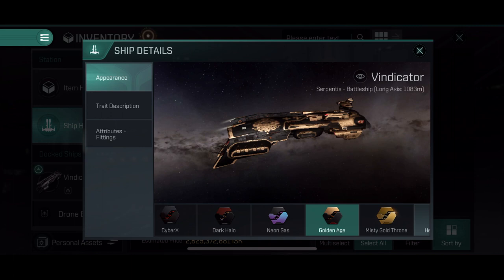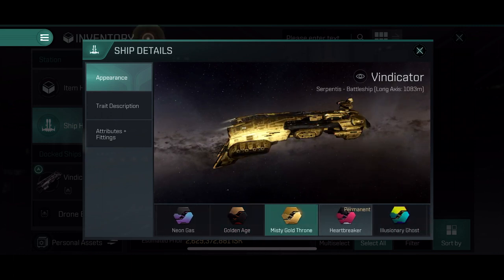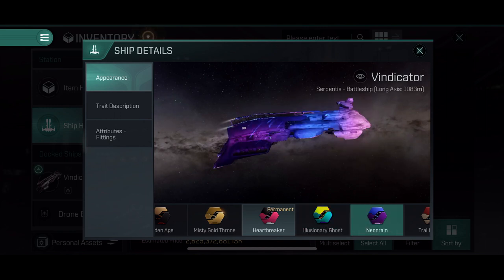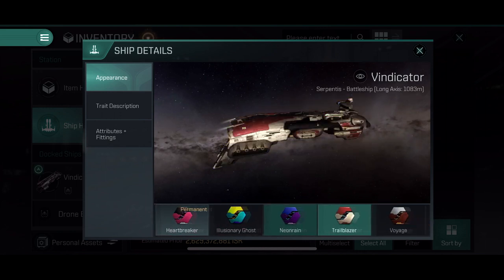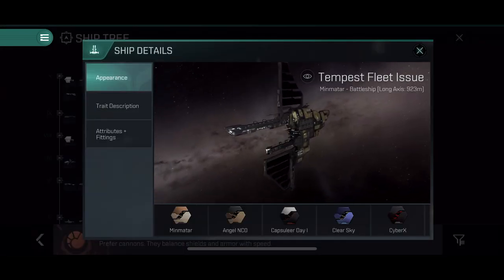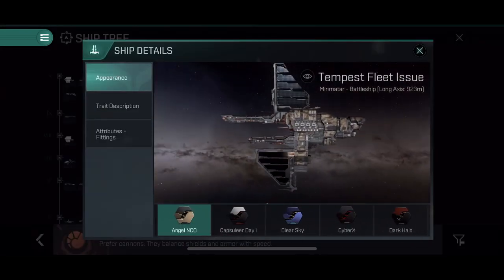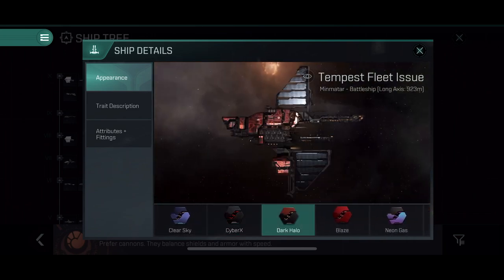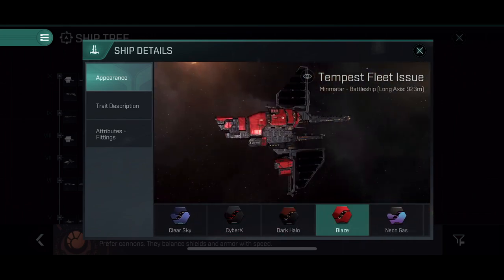Some skins in this game are cheap, and that's mostly because they are given out for free during events or handed out together with the concord pass. Stuff like the holy throne, the wealth, the exoplanet, the ochre skins, and high noon skins are usually very cheap — and this is generally across all ships. Prices can be below 10 million to maybe 200 million, depending on the ship type.